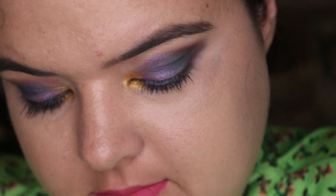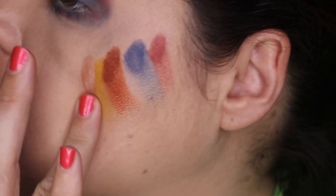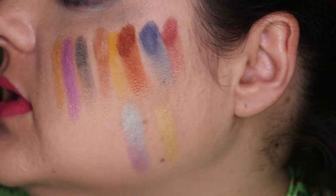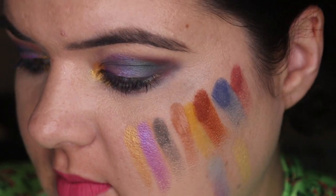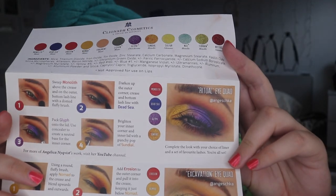While we're here, let's just do a little swatching party on my face. We've got: Monolith, Dead Sea, Erosion, Nomad, Fragment, Chin, Glyph, Sundial, Sulfur, Neo — did not clean my head well on that one — Neo, Terrain, and Artifact. Alright, I hope you enjoyed that little swatching party.